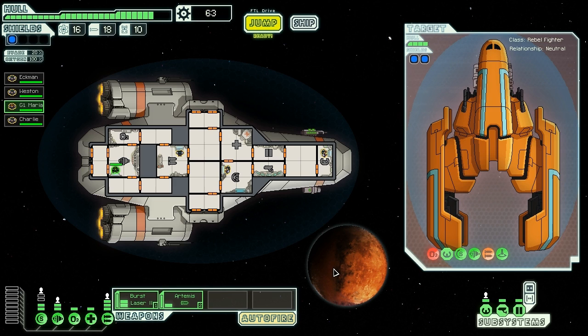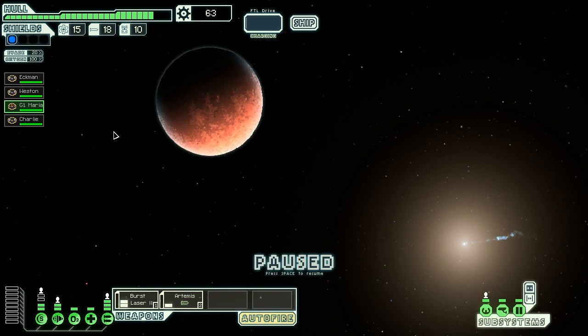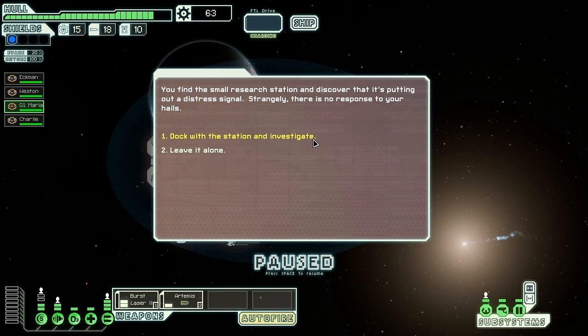We have sixty free scrap. I'm saving that in case I run into a store with some goodies. But now let's take care of that quest — hopefully we'll get a positive result and not run into a trap. You arrive at the location given to you by the merchant; you are supposed to deliver drone parts to a station here, but there's nothing visible. You find a small research station putting out a distress signal. Strangely, there is no response to your hails. This probably means there's something bad happening there — this sounds like an obvious trap.